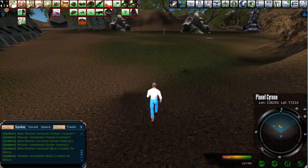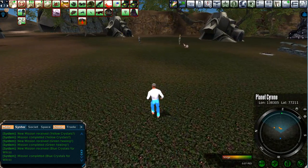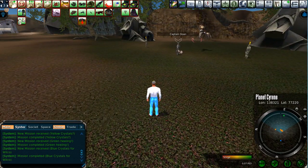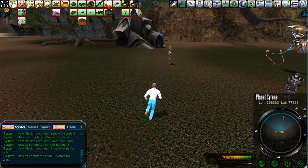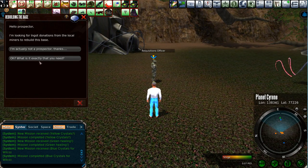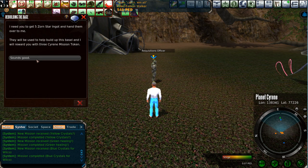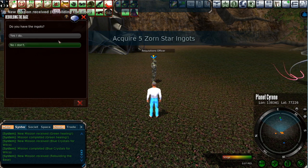More missions, more Cyrene Tokens. This gentleman here is going to want some power cores — Crafter Bruce. I don't think his tokens are worth the resource cost, sadly, but you should do them if you want the tokens. This Requisitions Officer is going to say, hey pal, I need some stuff — I need some Zorn Star Ingots. I've got to get this guy five Zorn Star Ingots.